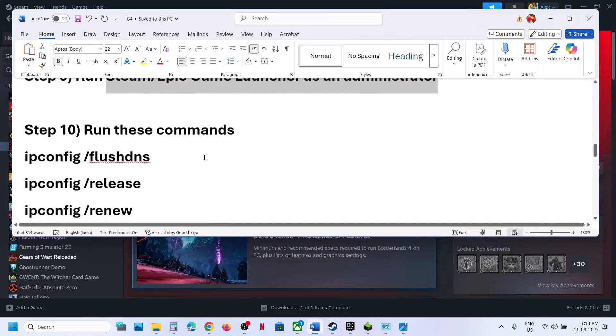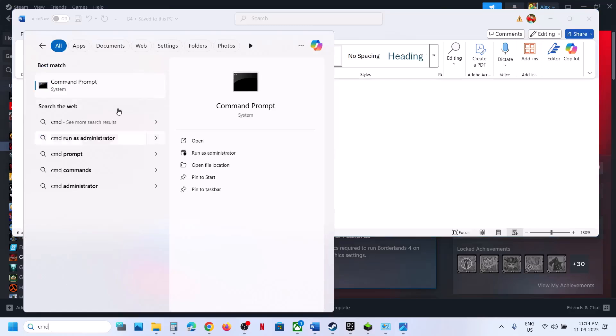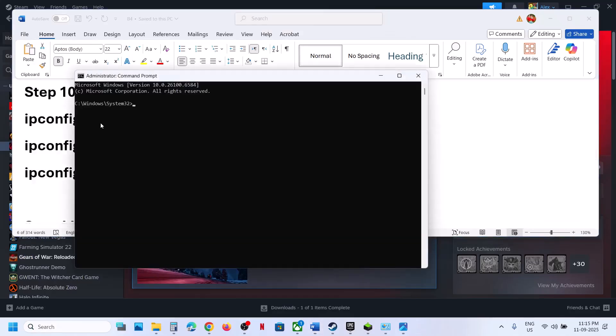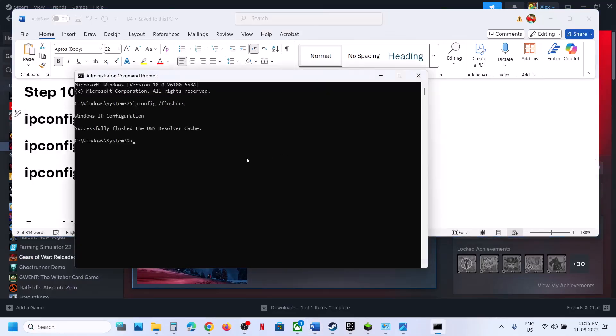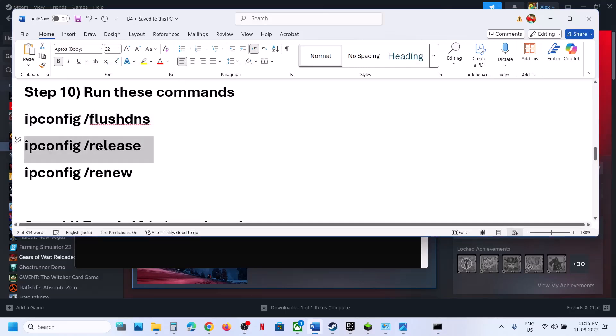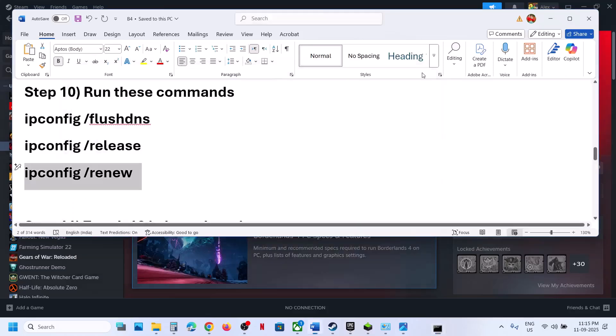The next step is to run some commands. The commands are provided in the video description. Type CMD in the Windows search box, right-click Command Prompt, and run it as an administrator, then click Yes to Allow. Copy the first command, paste it, and hit Enter. Then run the second command — paste and hit Enter. Then run the third command — paste, hit Enter, and relaunch the game.